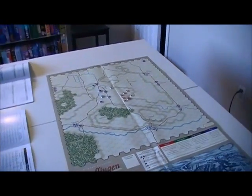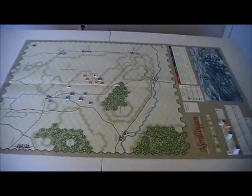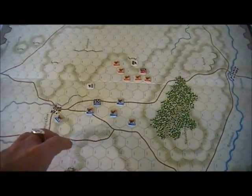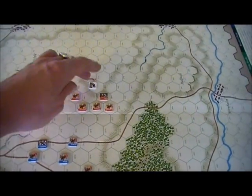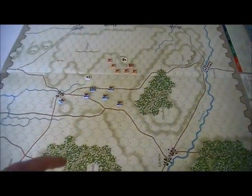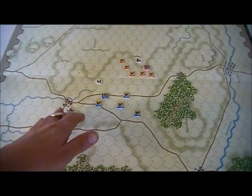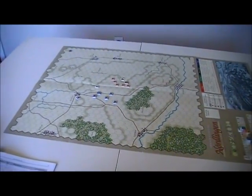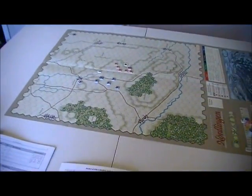There are some additional counters that have come out in some of the games, and the rule book tells you what to do with everything. For this particular situation, at the beginning of the game, the Catholics are all that's on the field. I've got this little cavalry wing here, which has got to be centered around that entrenchment there. Cavalry in entrenchments doesn't work terribly well. And then I've got this other kind of flying wing — the screening wing — which is what I have for the Catholics.